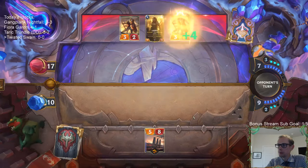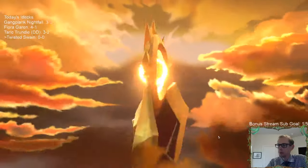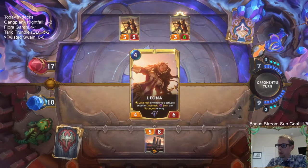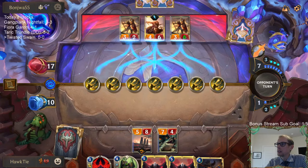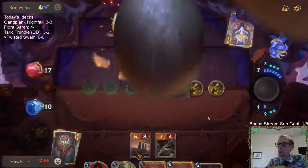Now Leviathan will turn on Riptide Rex's Artillery Barrage. We attack, they'll be blocking the water. We're killing Meona.